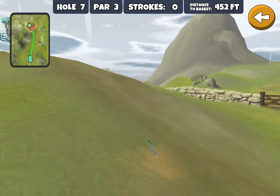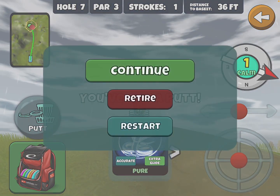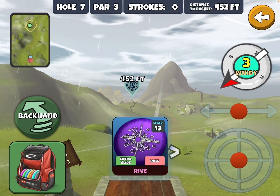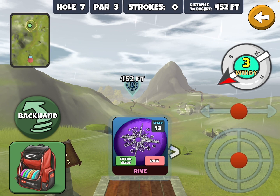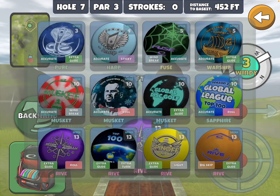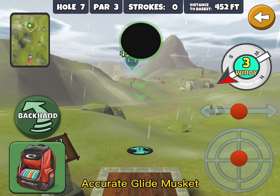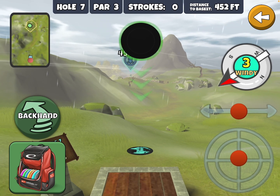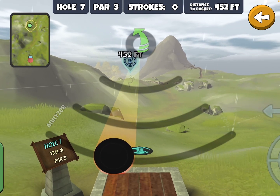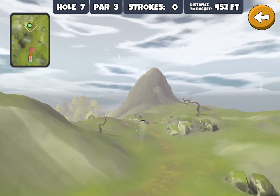The Accurate Roll Sapphire, if you have it — and not everybody does — is also a pretty good disc. It's going to get us a little closer; should be around 40, maybe 36 feet. Now this is a tough wind because it's going to try to push me left into the wall or even OB, and it's a headwind, so it's going to cut my distance down. With this wind, I would probably go with the Accurate Extra Glide Musket and try to give it a little bit of anhyzer to fight the wind and hope that the wind brings it back to the island.